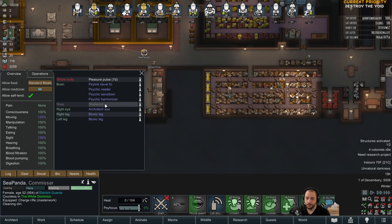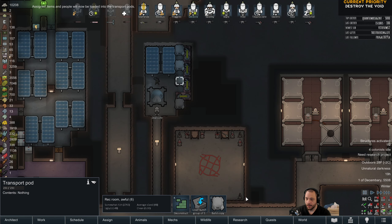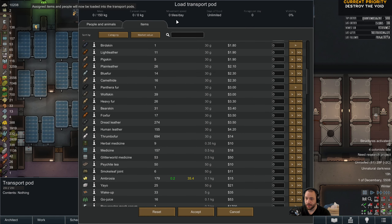With that in mind, I'm going to queue up some of the nicer courses to be sent to one ally, and some of the other courses to be sent to the other. I'll load one pod first.